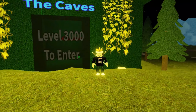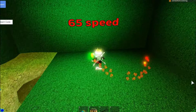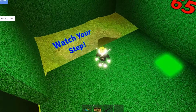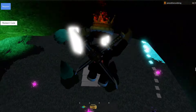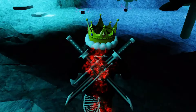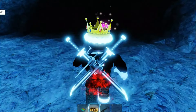The next place you can unlock is the caves, which requires a level 3000. This area has a 65 speed and a red trail. In the corner it says 'watch your step' and this is the entrance to the caves. Now we are in the caves. This area definitely looks cool. It has obbies and it has better level up orbs.